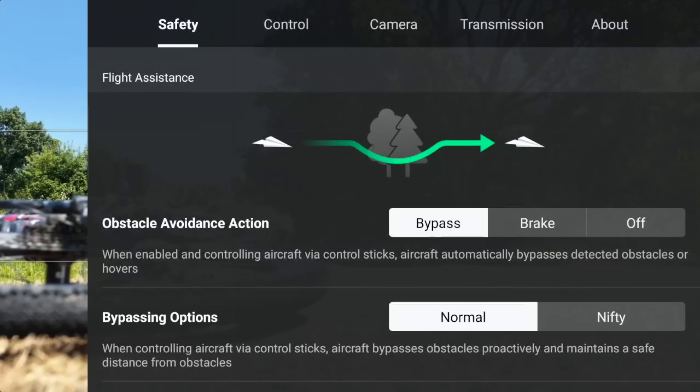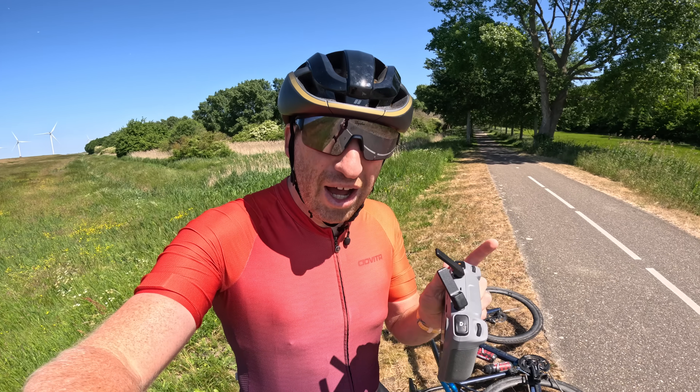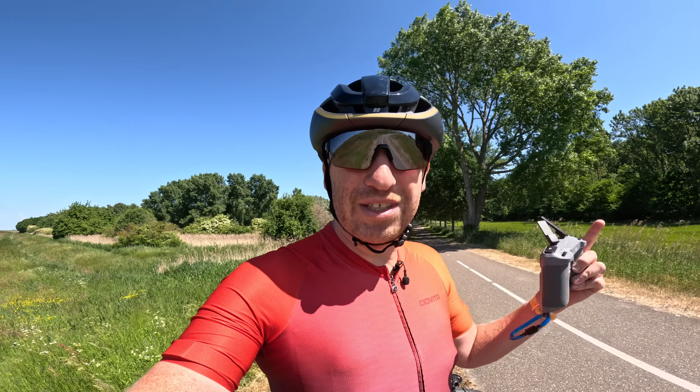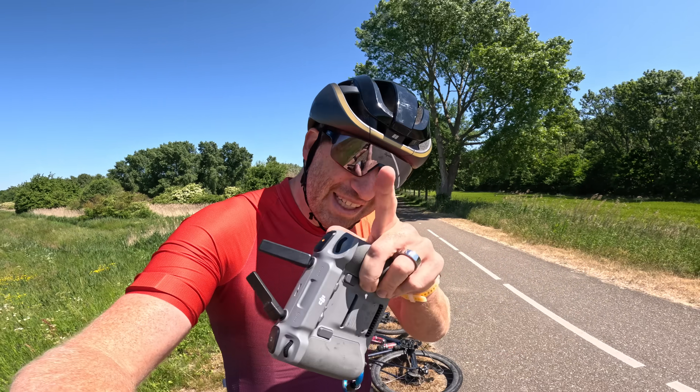For the Active Track configuration, two things to note: I've set it to bypass as opposed to brake, and I do not have the near-ground flight option enabled which lets it go below two meters. I'm basically two meters tall, so anything I go through means it's at least two meters in height.